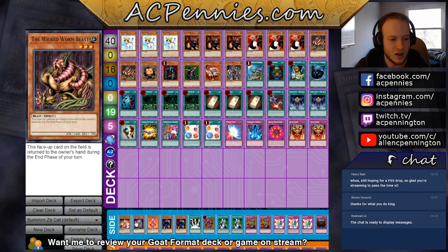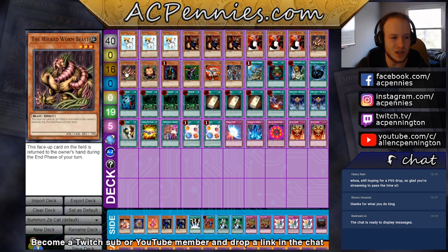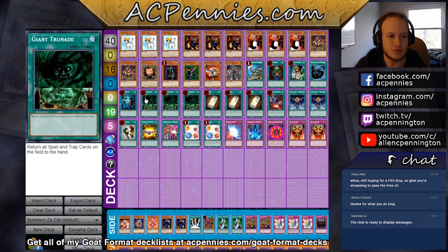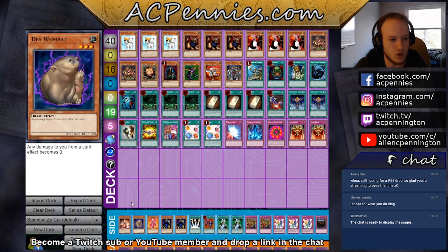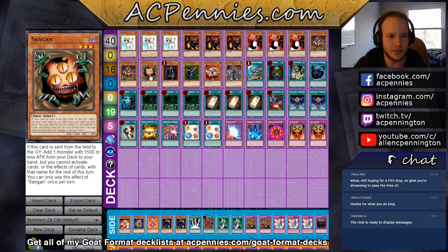The one matchup where I really like Death's Wombat better than Wicked Worm Beast is against warriors, because having 1600 attack instead of 1400 is a really big deal — you can attack over Don's Lug. If they go Blade Knight, set back rows, going Giant Trunade into Rescue Cat into Death's Wombat plus Wicked Worm Beast is kind of optimal: the Wombat crashes with the Blade Knight and the Worm Beast hits directly and goes to your hand. I was even considering doing one Wombat, one Worm Beast.